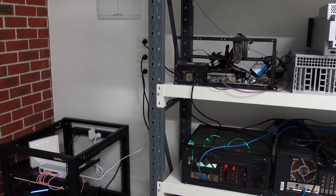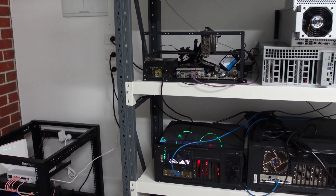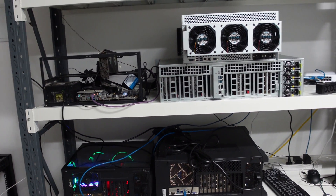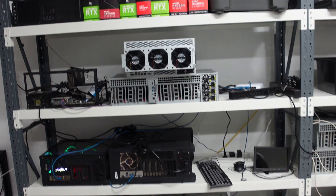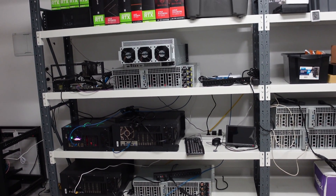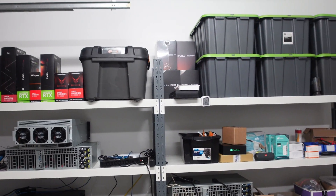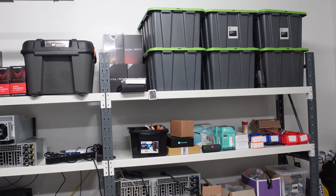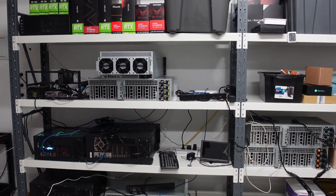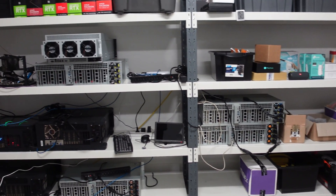On the left-hand side this is my home lab, where I've got my small mini PCs where I run all my VMs and things like that. Moving a little bit further back, you can see a couple of PCs on the left, a ton of boxes at the top, some power supplies, and on the right-hand side I've got a couple of Octaminers.